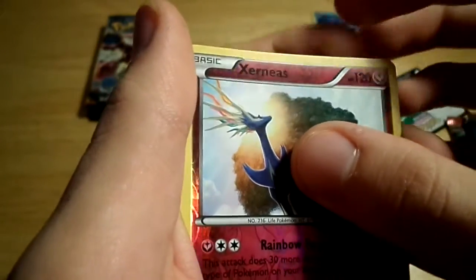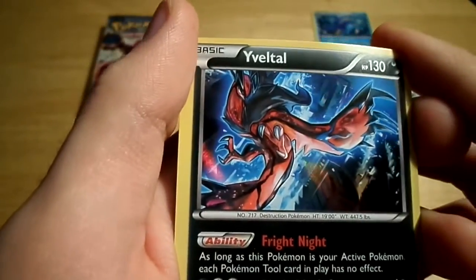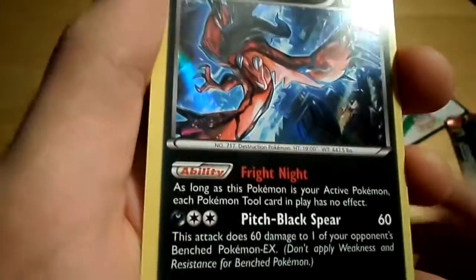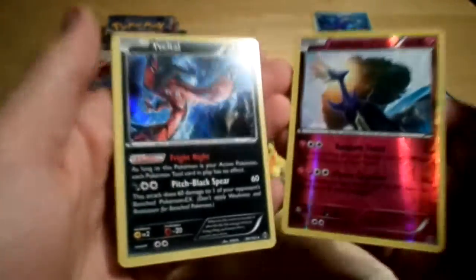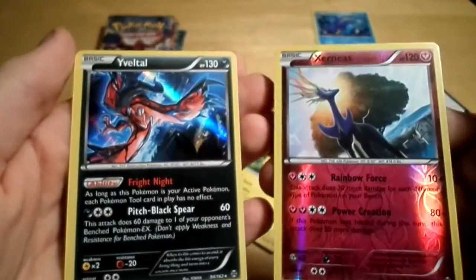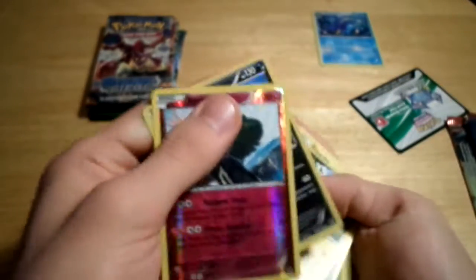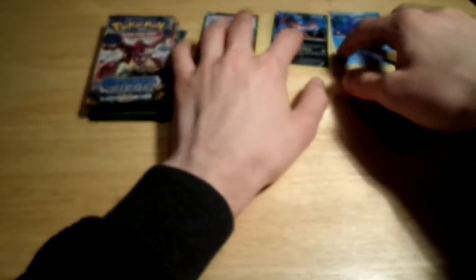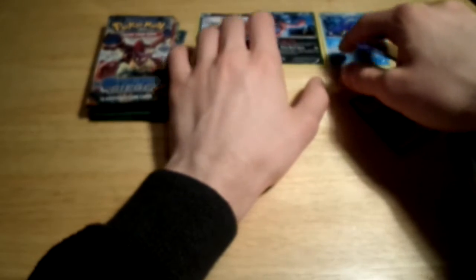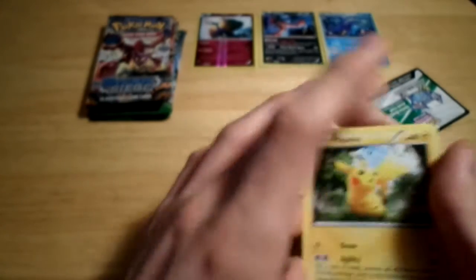And our last card - a normal Holo Yveltal! We actually got both the legendaries in that pack. Is this a sign of things to come being really awesome? It's a pretty cool card. I'm going to be honest, I really like Yveltal, although I did get Pokemon X because I think the Mega Evolutions in Pokemon X are a bit better than in Y. But I think Yveltal is probably the cooler of the two legendary Pokemon.